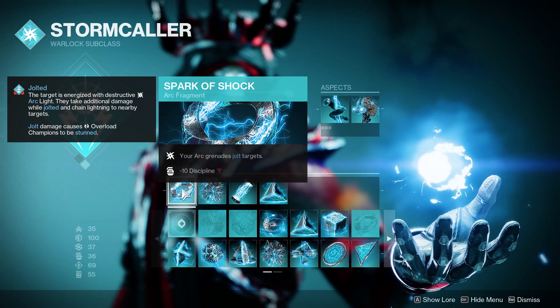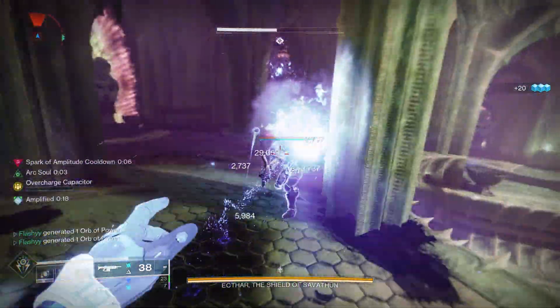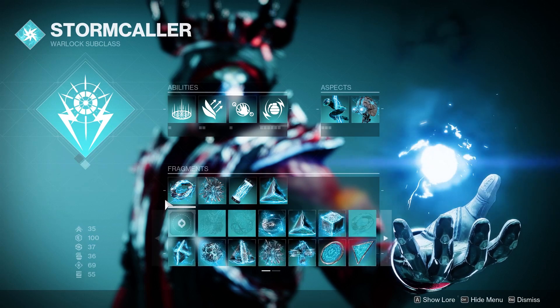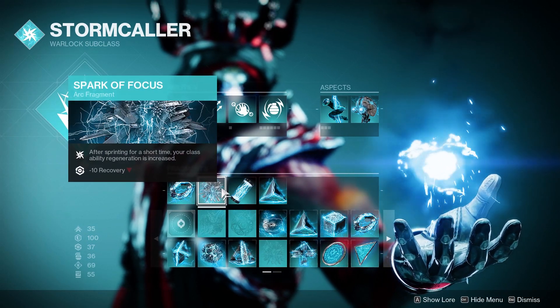For our fragments, we'll start with Spark of Shock — your arc grenades jolt targets. We're pairing this with the Flashbang, so now our flash will actually kill enemies and whatever it doesn't take care of is both jolted and blinded. Absolutely love the combo here between Flashbang and Spark of Shock.